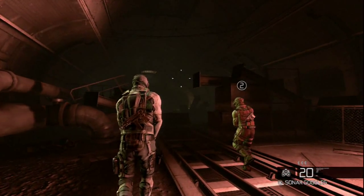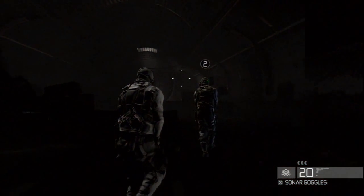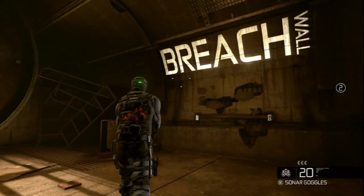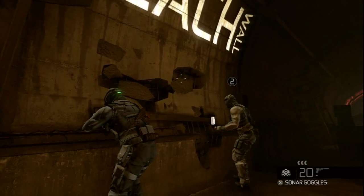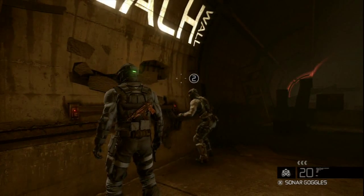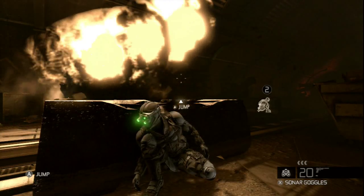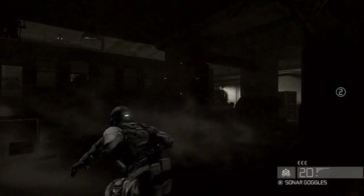Prologue takes place in the former Soviet Union. Four Russian warheads have been stolen. Third Echelon and its Russian counterpart Voron sent agents Archer and Kestrel to get them back. To locate the warheads, they need to get confidential info from a GRU officer named Repco.